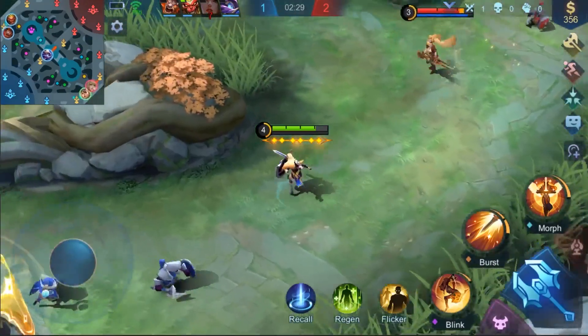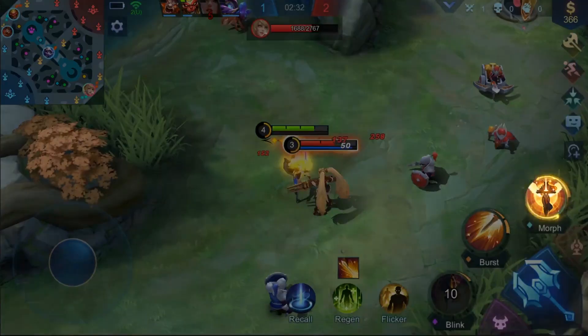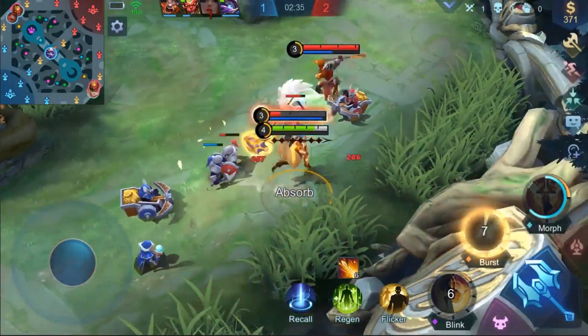In the laning phase, first you'll want to use Leap of Faith to jump toward the target before unleashing Valkyrie Descent. Finish by combining Spirit Combo with basic attacks to deal some rapid combo damage.